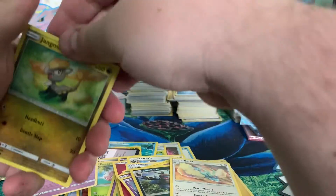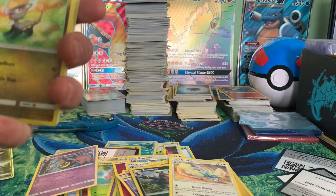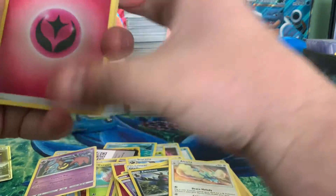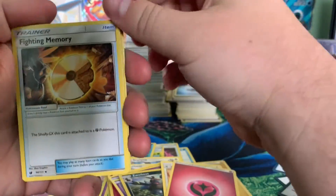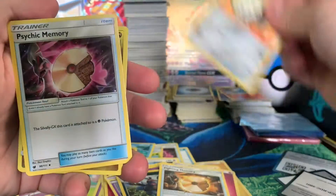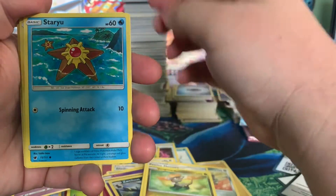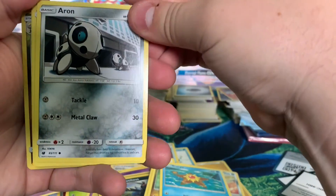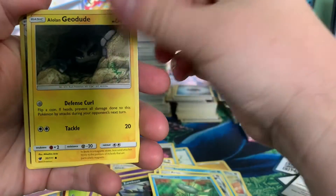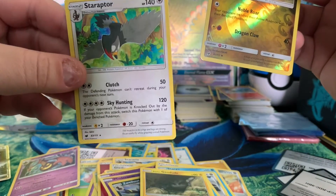I also like this little clown, Jangmo-o. Another Fairy Energy. We've got a Fighting Memory, a Lairon, a Psychic Memory, a Jangmo-o, a Staryu, an Aerodactyl, a Remoraid, an Alolan Geodude, a Hakamo-o Reverse again, and a bird.